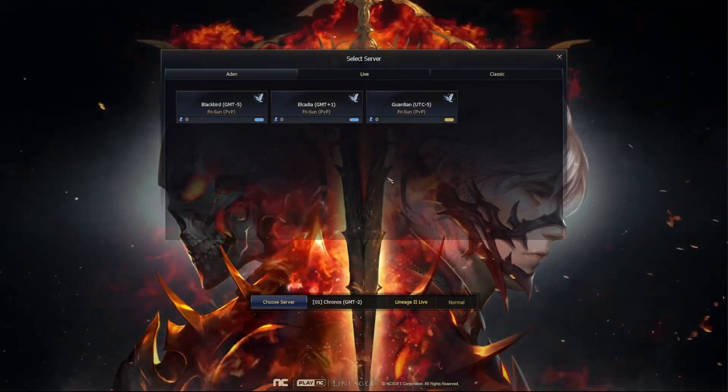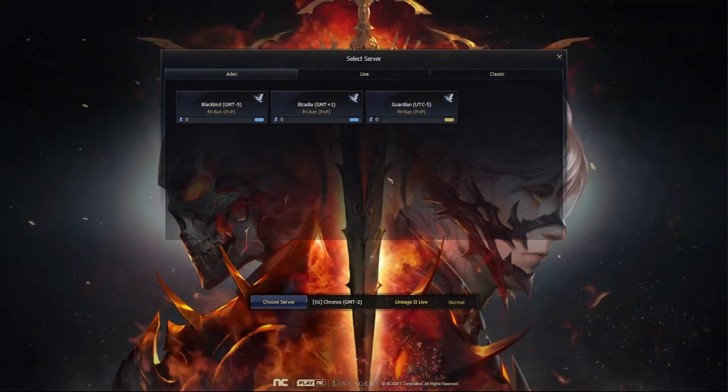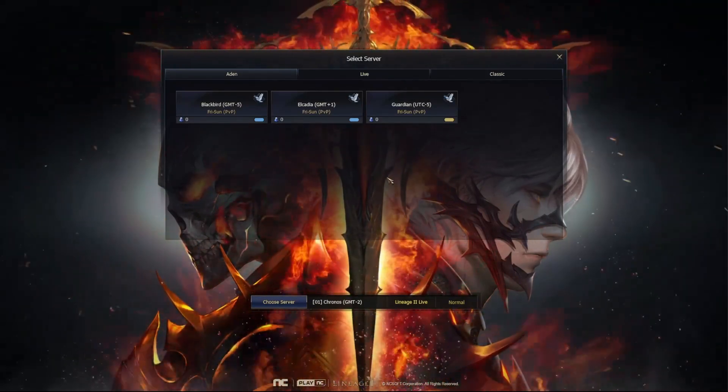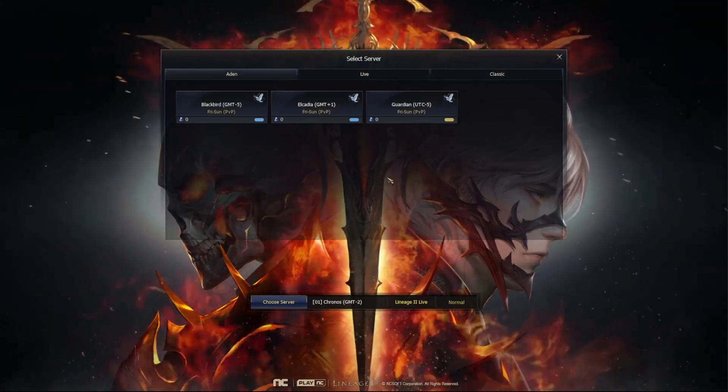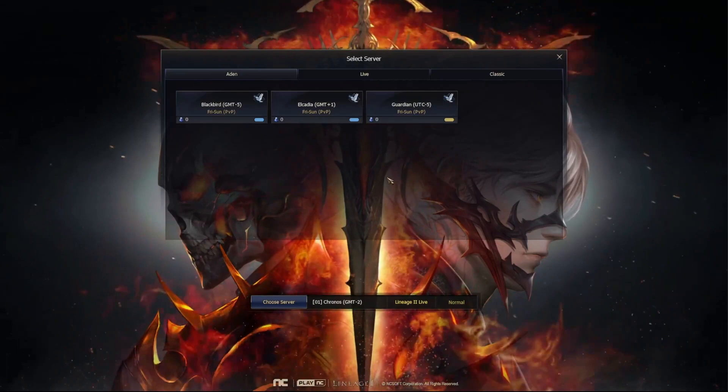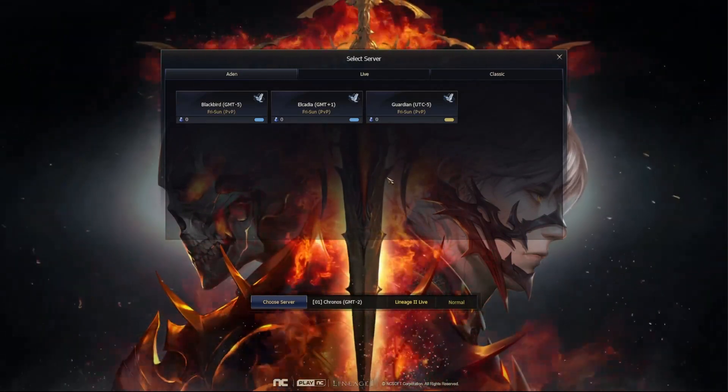There are three servers available. Blackbird and Alcadia are different time zones, but Guardian has a PvP schedule only allowed on weekends. Lineage 2 has no factions; instead it has a complex PvP system that involves clan wars and killing non-enemies, incurring a penalty.